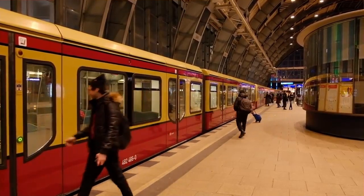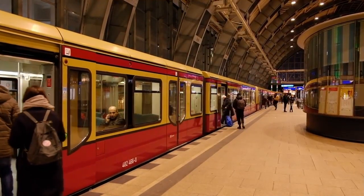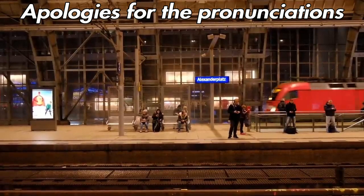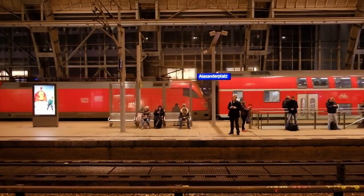The S-3 line runs between Erkner and Spandau, making 30 stops. Most of the line is shared with the other line I am suggesting, the S-9. The S-9 line runs between BER Airport Terminal 5 to Spandau, connecting with the S-3 at Warschauer.